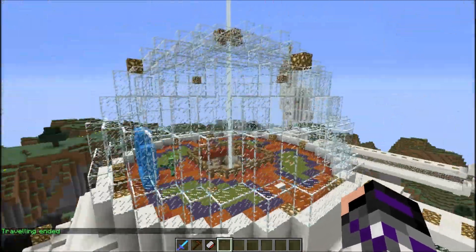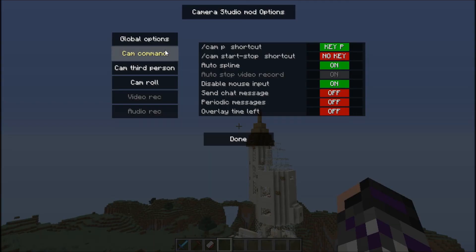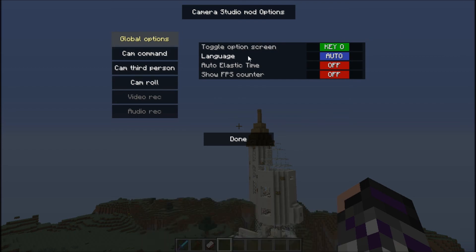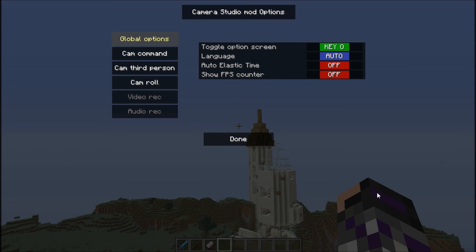So how are you going to use this mod? Let's start by looking at the options. Starting with the global options — you can toggle the options screen here with the key O. Then we have the language, which is easy. Auto elastic time automatically starts the elastic time command when travelling is started. Night and daylight can be set before travelling, so you can basically manipulate the time while doing a smooth recording. For example, you could make that flyby around the WOC lab last a whole entire day — you would see the sun moving and the moon rising. That is basically for time lapses if you want to do that. And then show FPS counter is pretty basic.